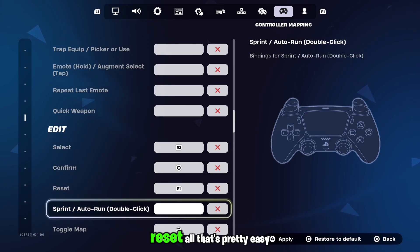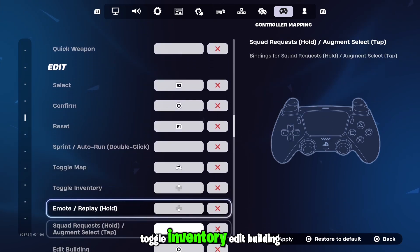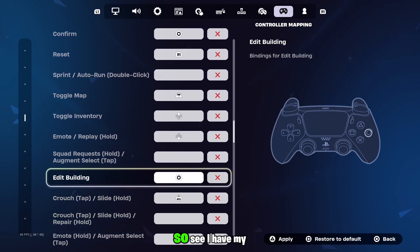Select, confirm, reset — that's pretty easy. Toggle map, toggle inventory. Edit building: I have my edit building as circle, but you can easily change this to left stick if you want. Either is perfectly fine, but I picked circle — it's a bit much to do on that one side if you know what I mean.